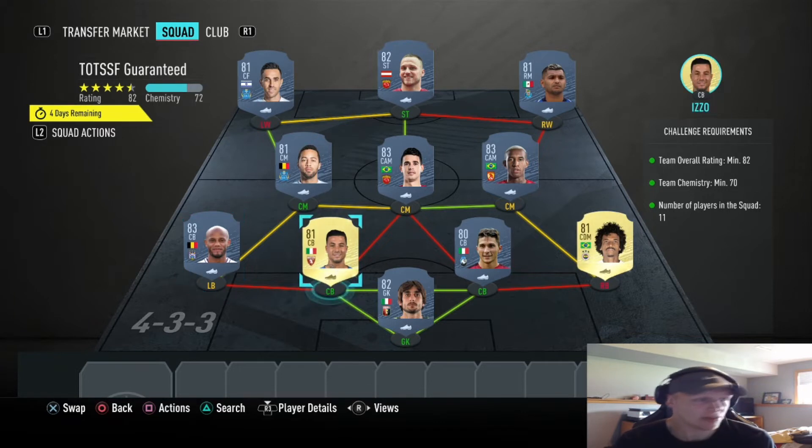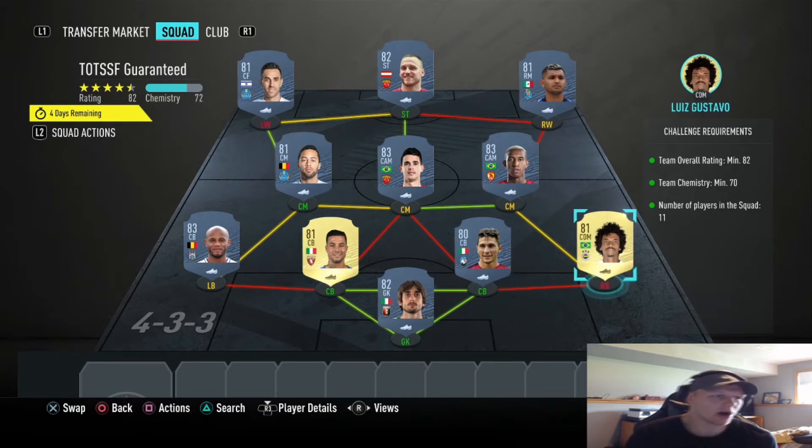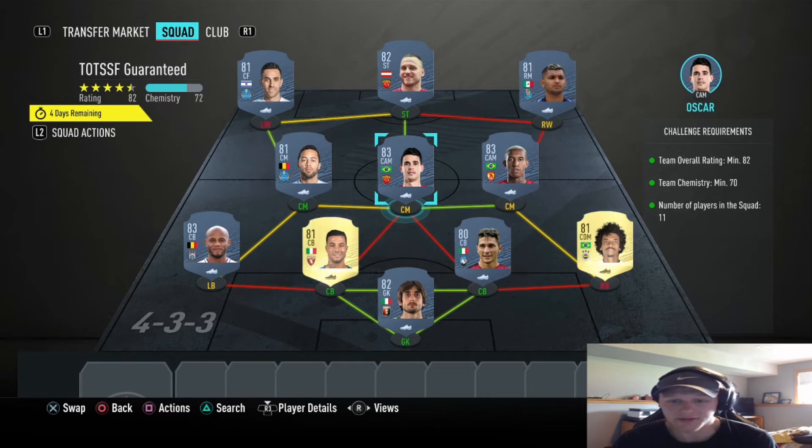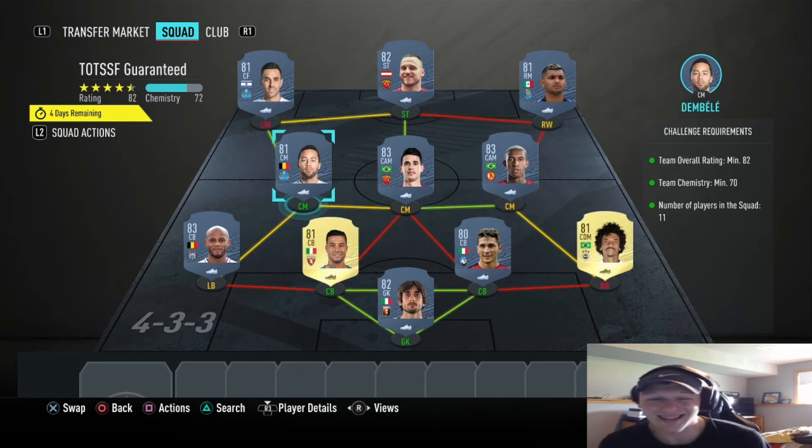At center backs on the left side we got Izzo, 81 overall, and then we got Caldara at the right center back position, his 80 card. Then we got Luis Gustavo's regular gold CDM, 81 version, in the Turkish league — we're going to stick him at right back, which gives us a nice link into our midfield. We got two 83-rated players right next to each other: Talisca and Oscar on those two CM spots. On the left CM spot we have Dembélé, his 81-rated card.